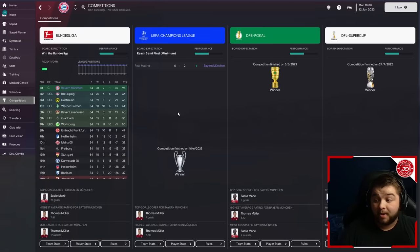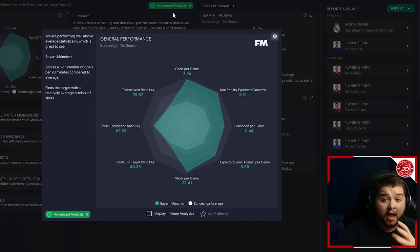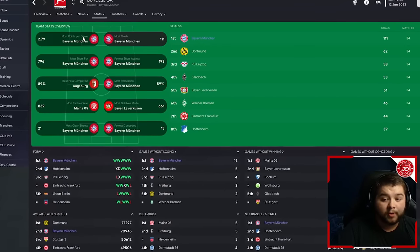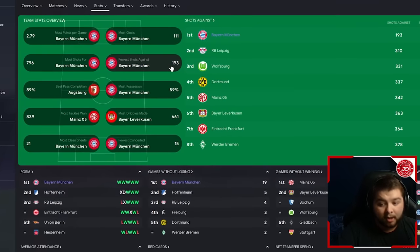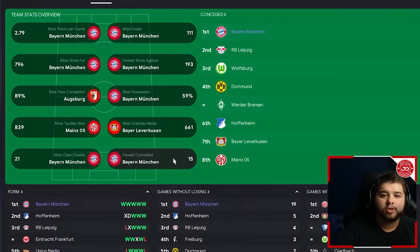With Bayern Munich using this tactic we won the quadruple: the Bundesliga in 31 games with 28 wins, 2 draws and 1 loss; the Champions League 2-0 in extra time against Real Madrid; the DFB Pokal with a 5-0 destruction of Leipzig; and the Super Cup. Data hub stats: 3.26 goals per game, 0.44 conceded per game, 87.59% pass completion, over 23 shots per game. In the league: 2.79 points per game, 111 goals, 796 shots for, 193 shots against, 59% possession, only 15 conceded, and 21 clean sheets.